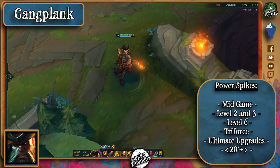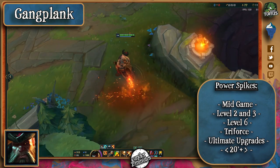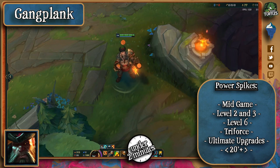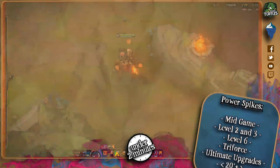In terms of power spikes, Gangplank is a good champion all throughout the game, but he gets stronger as the game progresses. Level 2 is an interesting power spike with just his Q and E, so beware of unforeseen damage. His level 6 will provide him with the global ultimate which can affect all of the map. Triforce is insane when it comes to this guy.